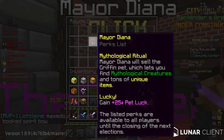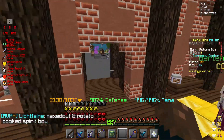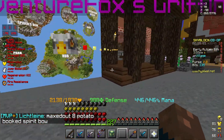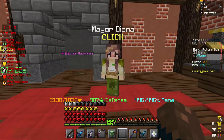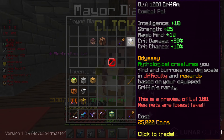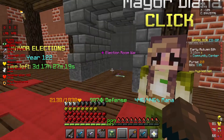How it works is: she spawns mythological creatures and you get a little bit of extra pet luck. What you gotta do is go to the bazaar, buy 32 gold ingots, talk to her, and buy a griffin pet.